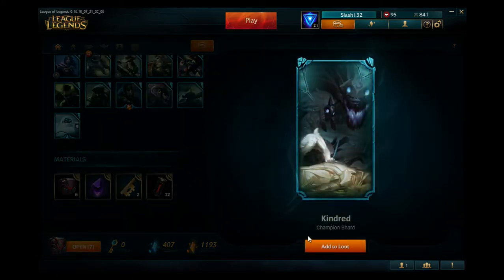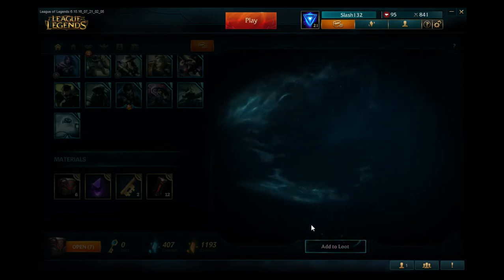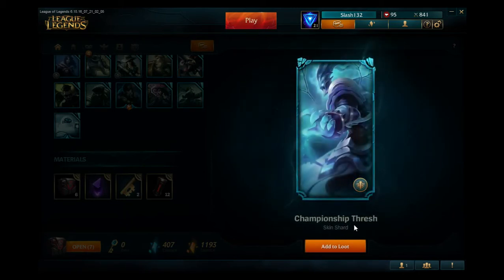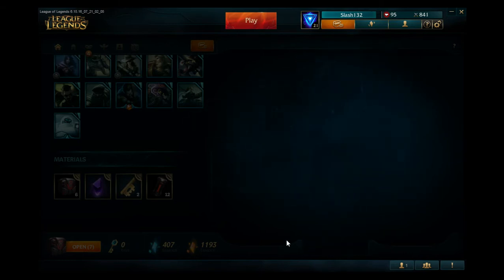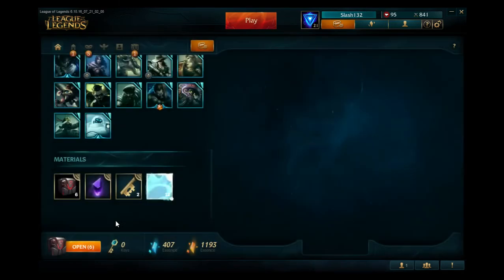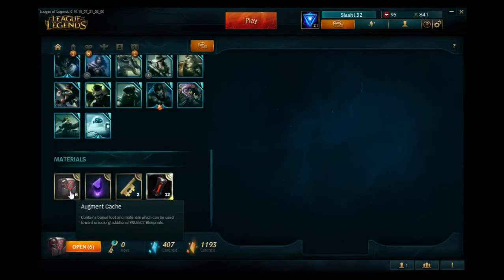Alright, number four. Hey, Kindred champion shard — that's good, I've been wanting to play as them too. There we go. Oh, that's a championship one too, so sweet. I actually need to get Thresh too. Project Core.